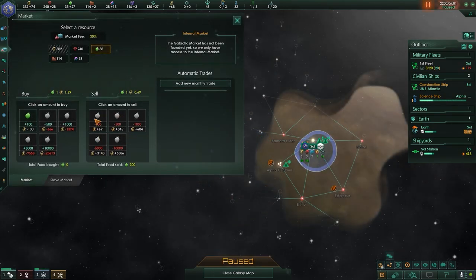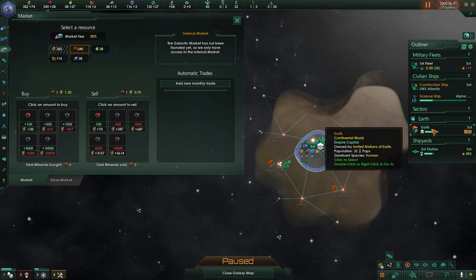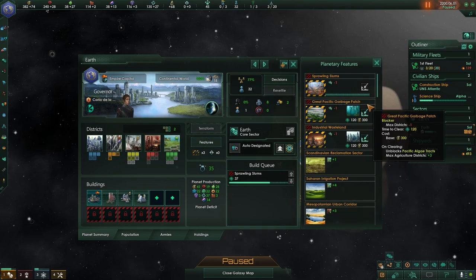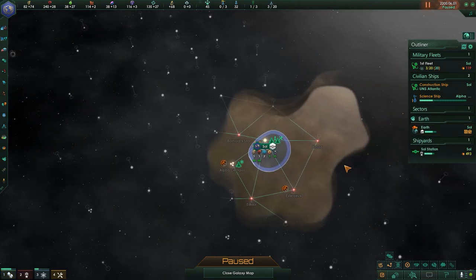All right, sell some more food, and I think I'm going to buy. I've got enough money. I can go ahead and queue up clearing out another feature. We're going to clean up that great Pacific garbage patch — that doesn't need to be sitting in our oceans anymore.